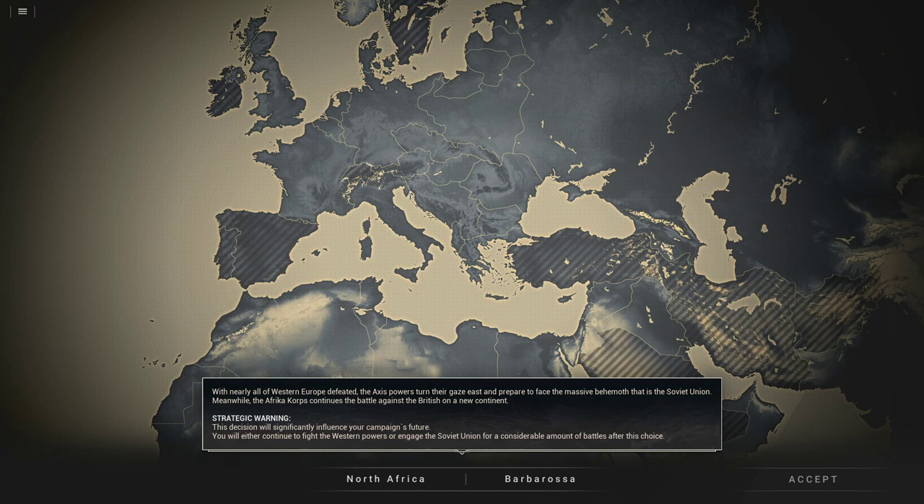The other option is to just go Africa, and then that takes you down some historical African scenarios until you get to El Alamein. And then if you did El Alamein, you're going to go Operation Torch, and then again defending Berlin. Or if you choose Egypt, you're going down the what-if path and you can take Israel, Middle East, Persia, Caucasus, and then eventually Moscow in '43.